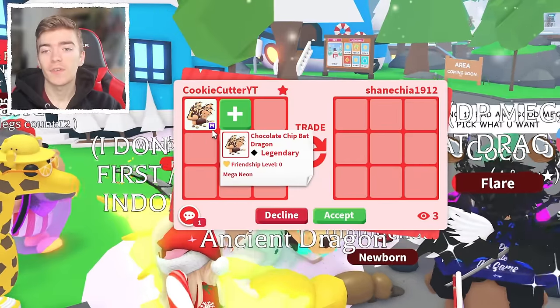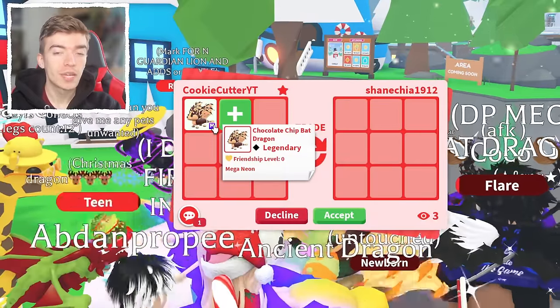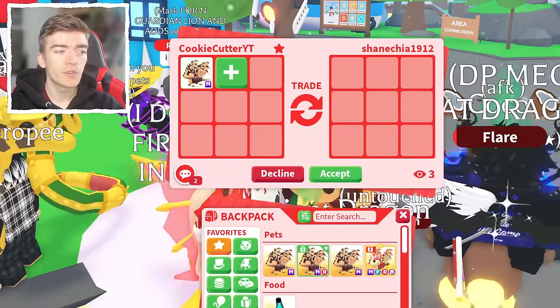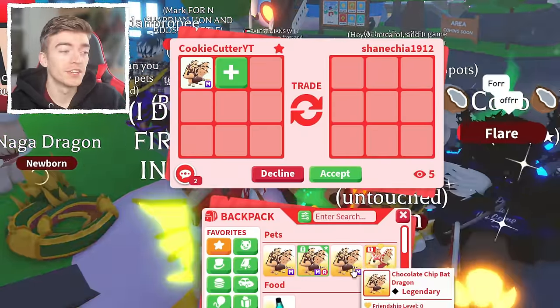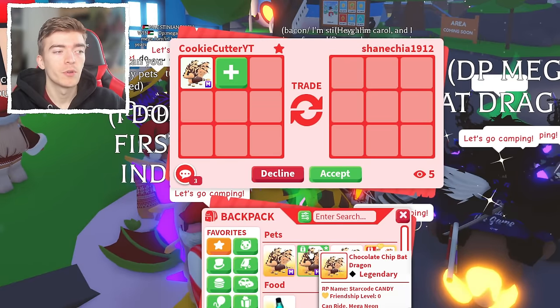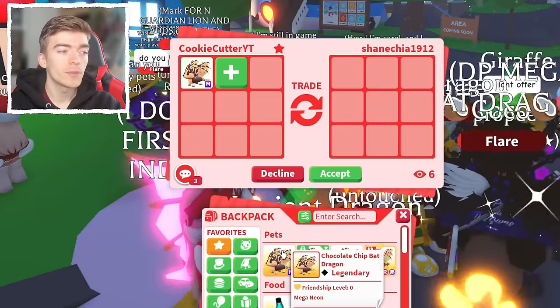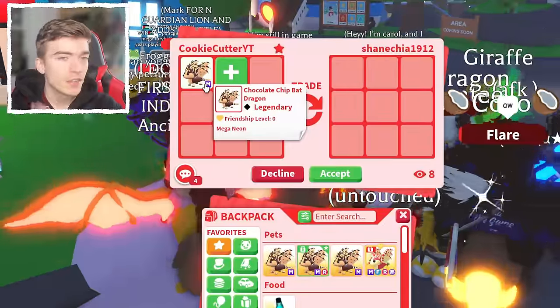A lot of players are asking for free pets, but unfortunately I can't give away a free pet to everyone or I'd have absolutely no pets left. The good news is I am actually giving away a free Mega Neon Chocolate Chip Bat Dragon — you genuinely heard that correctly. The reason why is because I actually have four of them. One's got a Ride Potion on for videos and I'm going to be giving away one in an upcoming video — you guys are not going to want to miss that, so make sure you're subscribed with notifications.